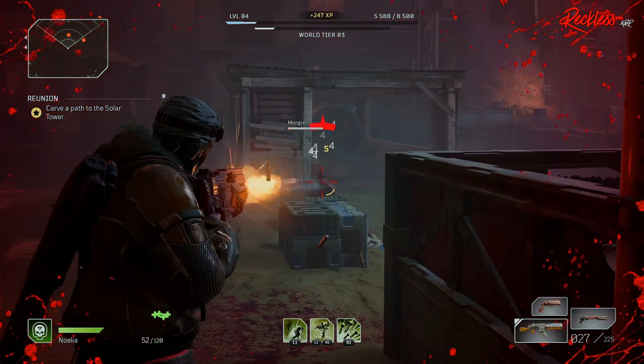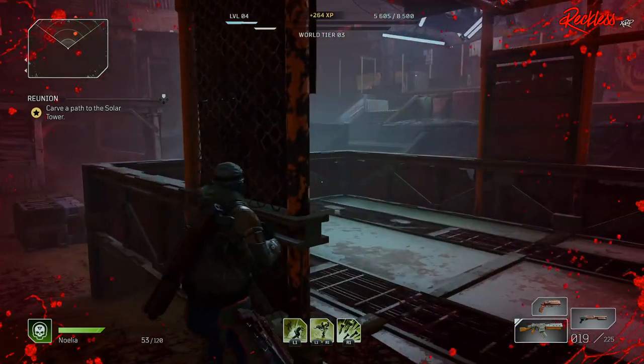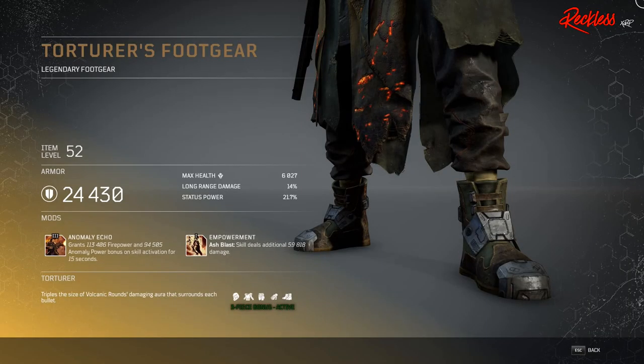Next set of armor we're going over is for the Pyromancer, and it is the Torturer's set. The three-piece armor bonus triples the size of Volcanic Rounds' damaging aura that surrounds each bullet. First piece of armor is the Torturer's foot gear — legendary foot gear — with Tier 3 mod Anomaly Echo, which grants X amount firepower and anomaly power bonus on skill activation for 15 seconds.